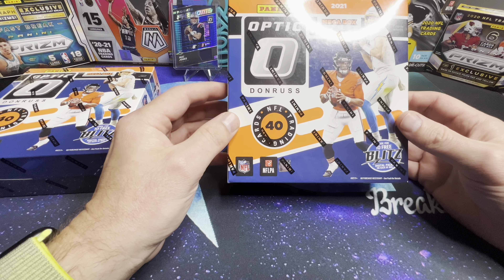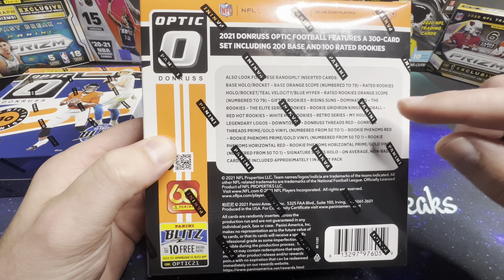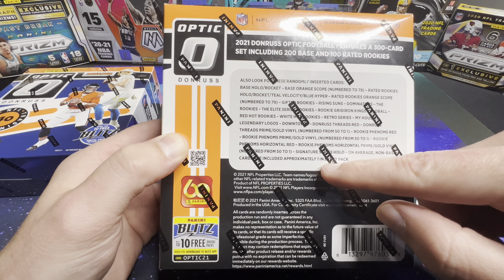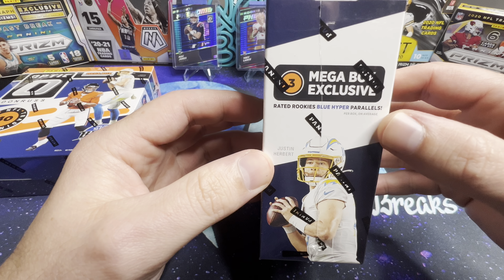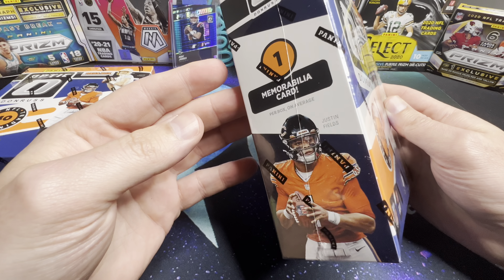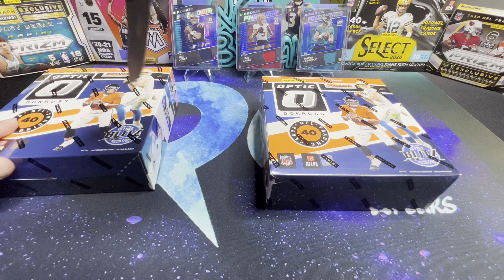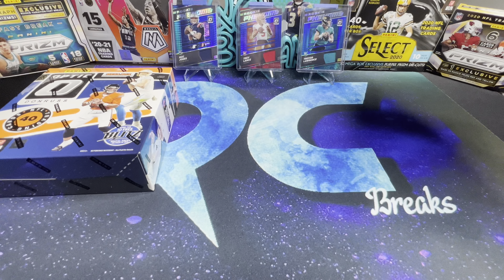We picked up a couple of these at our local Walmart and I'm so excited to open these. On the back you can see all the stuff you can get — including the downtowns and the gold vinyls numbered from 50 to 1. You can also pull autos out of this. Three mega box exclusive blue hyper parallels, 40 cards, and one memorabilia card on average.